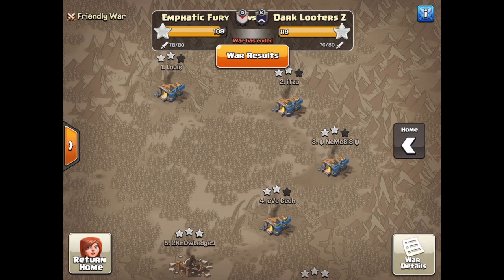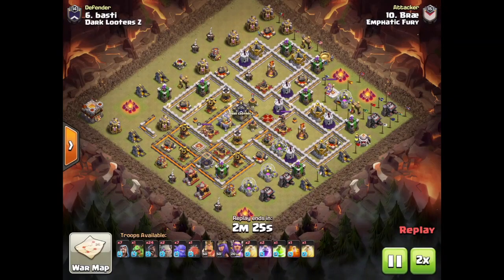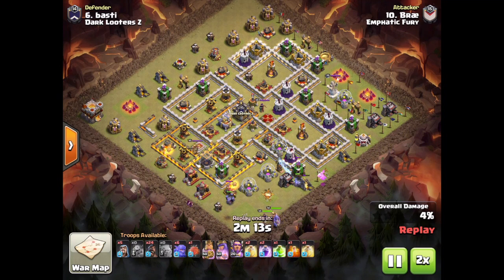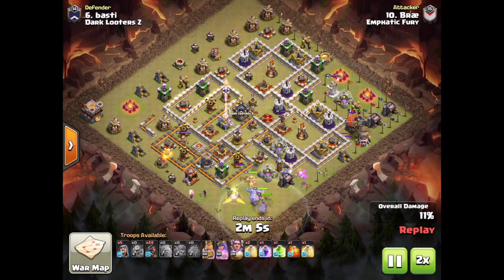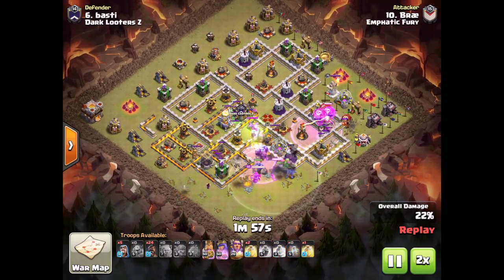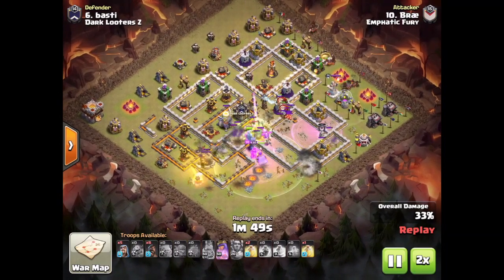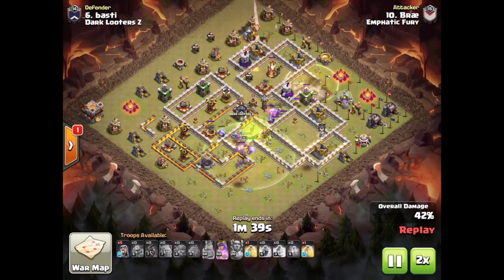First up I've got Bray here. He got on base 6 and got an 11v11 six pack this war, so awesome war for him. This attack had a little bit of everything — he had hogs and loons, which you don't usually see together. Starts off with his golems, heroes, and bowlers, and he's going to jump them towards the core where the queen is. Sends a blimp full of loons towards that Inferno Tower, taking care of those outer defenses as his King and Queen get into the core and handle the defending CC and queen. Then starts dropping in his hogs and healing them as he goes.